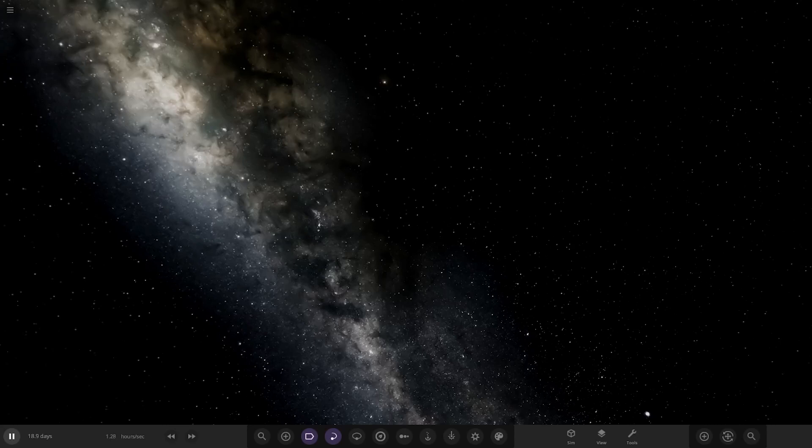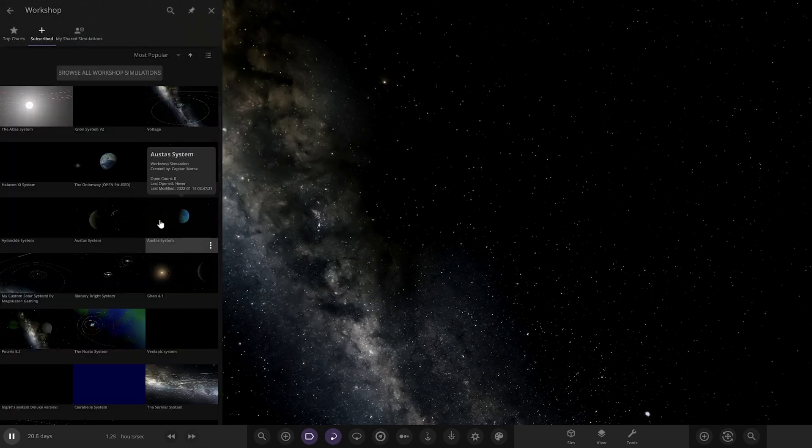Hello everyone and welcome back to another Universe Sandbox video. Today we're going to be doing another episode of checking out one of your guys' solar systems. We've got one system from the user Ker Ebel and their system is called the Fist of Pride system. This is the first of the new submission list — I previously cleared the old list, so we've got a whole new list of stuff made recently. This one was made the 2nd of July. I'm also back from holiday now.